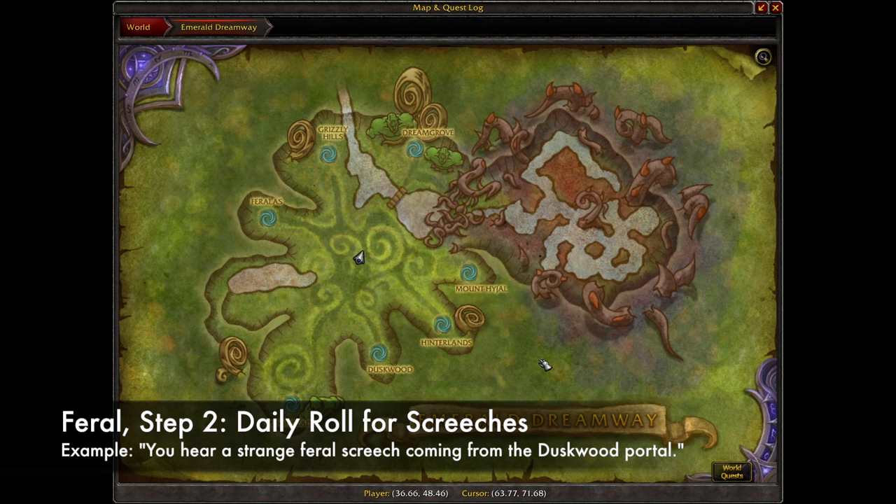From then on, when you walk through the Emerald Dreamway, there is a daily chance that you will hear a screech coming from one of three portals: The Hinterlands, Duskwood, or Feralas. If the daily roll is successful, you will see an emote in chat that indicates which portal it's coming from. For example, if the screech comes from Duskwood, the emote would read: 'You hear a strange feral screech coming from the Duskwood portal.'